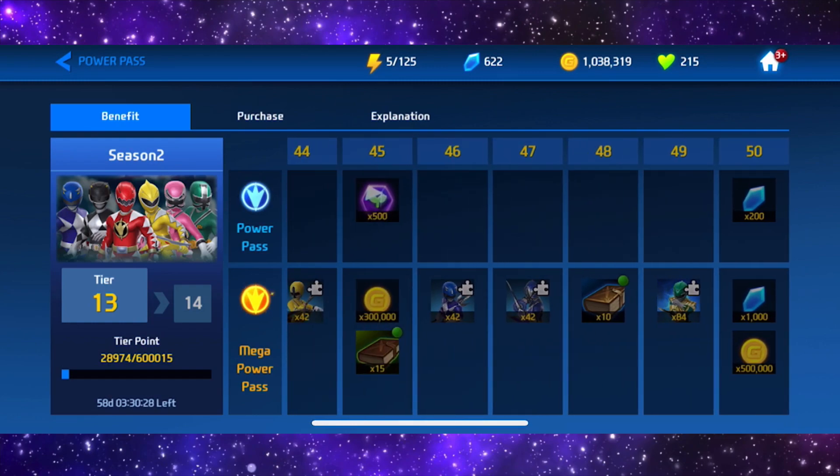And once you get all the way to the end, for hitting tier 50 you get yourself 1,200 gems — crystals, whatever you want to call them — as well as half a million gold. So obviously this has been nerfed a lot.